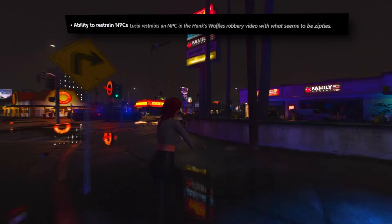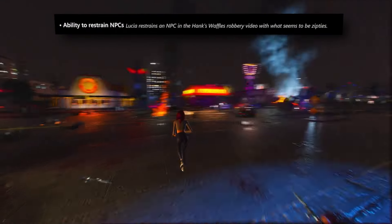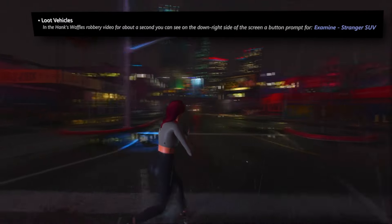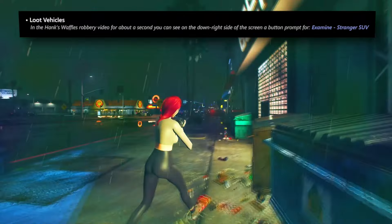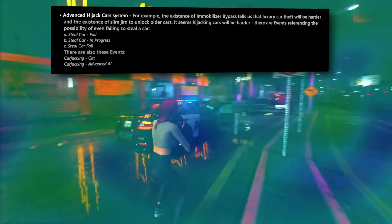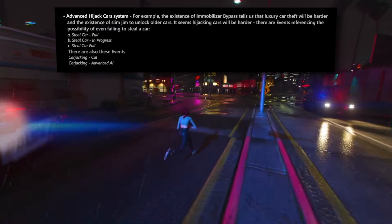Players will have the newfound ability to restrain NPCs — the primary method involves the use of zip ties, which becomes particularly pertinent during robbery scenarios. A novel feature that comes to light is the capacity to loot vehicles, with a button prompt labelled 'Examine SUV' hinting at inspecting random cars and potentially engaging in vehicular theft. To make car theft more engaging, an advanced hijacking system is on the horizon. The existence of the immobilizer bypass device suggests that pilfering high-end vehicles will pose a greater challenge, while a Slim Jim will facilitate unlocking older model cars — collectively pointing to car theft becoming a more intricate endeavor with the potential to end in failure.